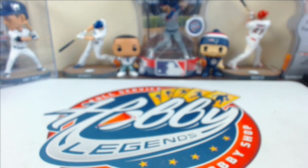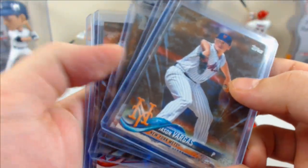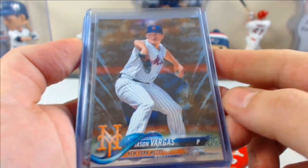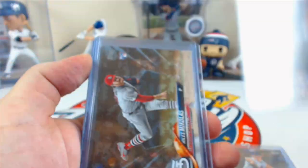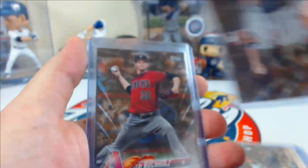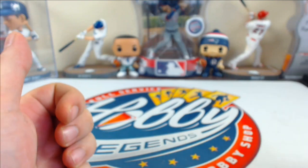Main set parallels — starting with camo parallels numbered to 25. Pulled 6 of them, about one every 1.5 cases: Vargas, a nice Acuna numbered 3 of 25, Mikolas, Nola 8 of 25, Buchholz, and Longoria — all to 25.